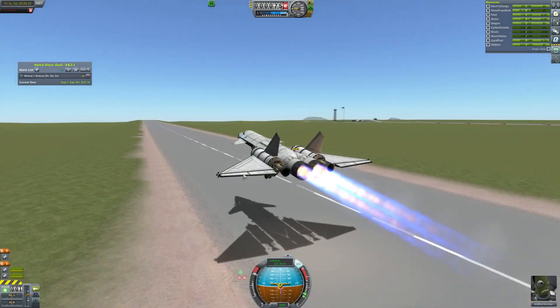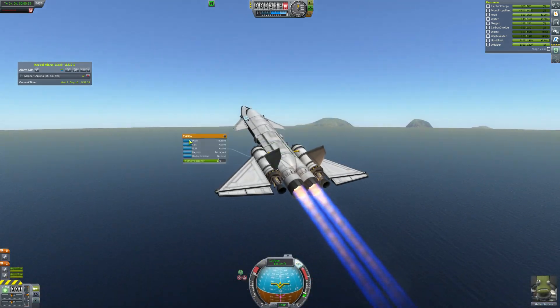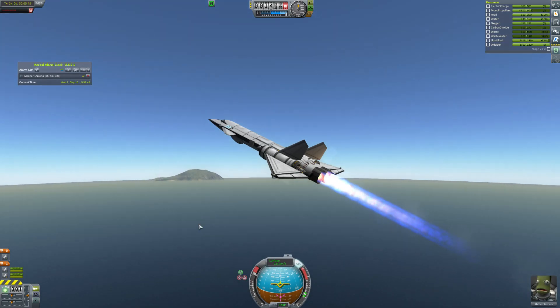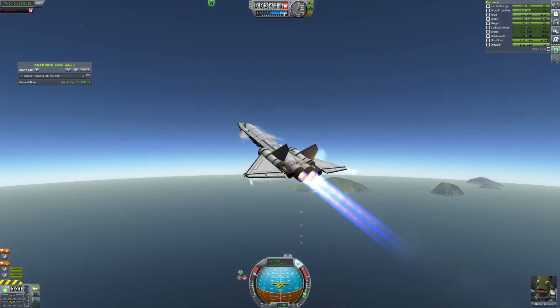The problem is we don't have an engineer on the ground and we don't have a power tool on the space station. So we're sending this SSTO with a power tool and a pilot to go and fetch an engineer from a space station, so we can go to the probe and put the antenna on it. That's what we've got to do.